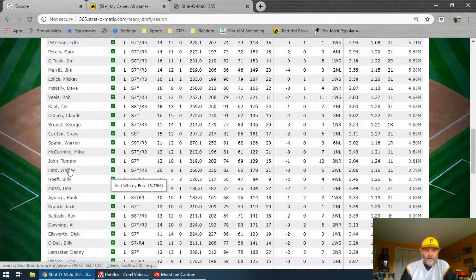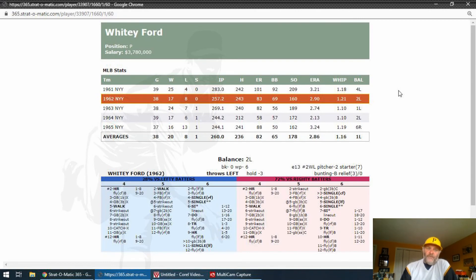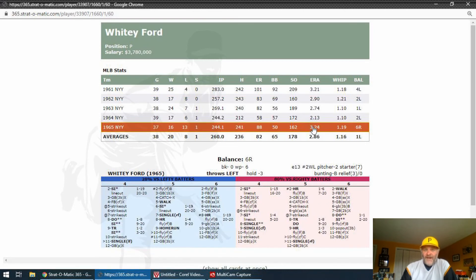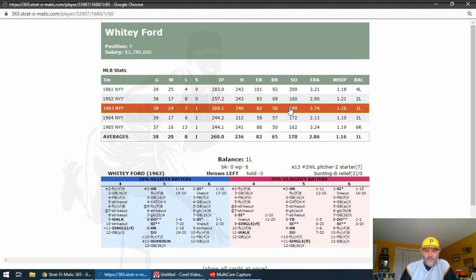I'm going to grab Tommy John and Whitey Ford. If you want to look at these guys more in depth, you can — all the stats are right up here. Here's the Whitey Ford card, for instance. As I said, this is a mystery set. So if you get Whitey Ford on your team, you will have one of these five seasons of Whitey Ford. The 1961 season he went 25 and 4 — that's pretty nice. Whitey has a bunch of good seasons here. If you get his '65 card, he's very good against righties. However, against lefties, not so good — that 5-9 home run, 6-8 home run with ballpark effect. I do like this Whitey Ford card a lot.